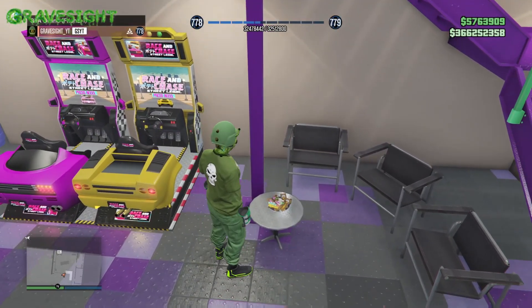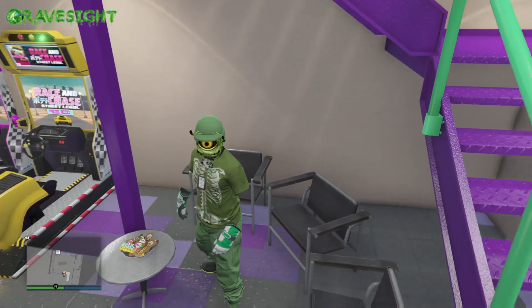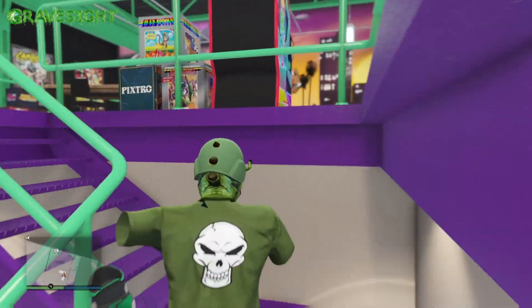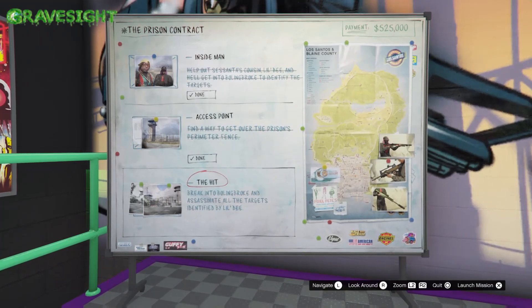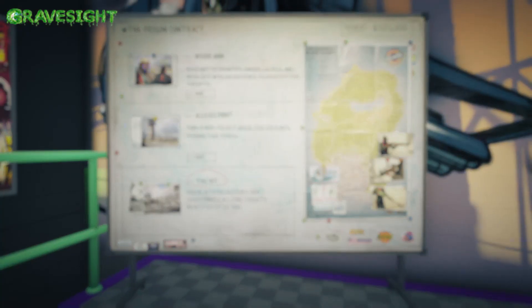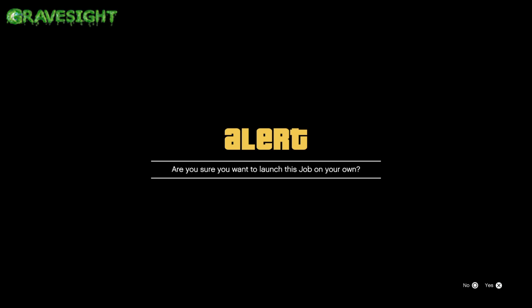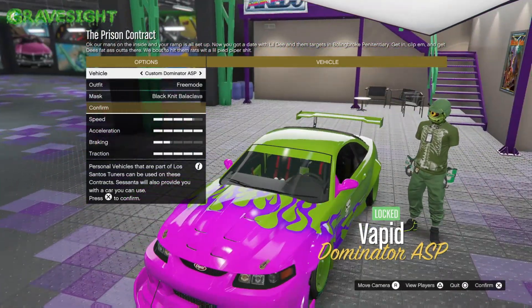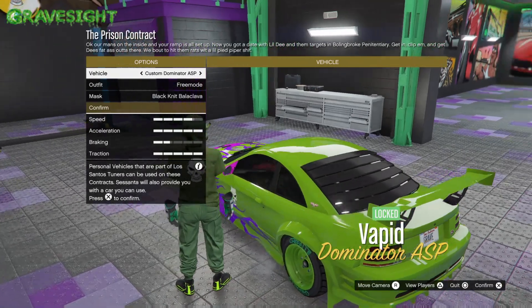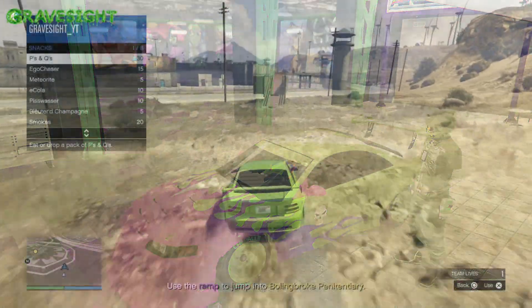That's one of the luxuries of the auto shop — snacks are absolutely free, which you're definitely going to be using because we will be getting shot at inside the prison. For the gun loadout, I went with the hustler loadout, grabbed some armor, and then we are off. I'm using the Dominator — bulletproof tires and a bulletproof rear section, which is going to help out dramatically.